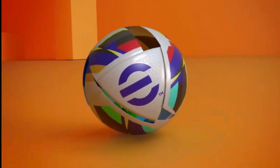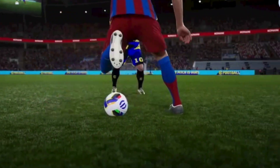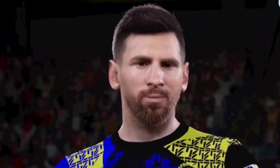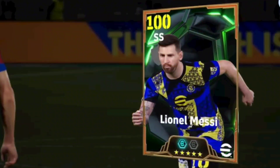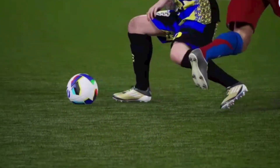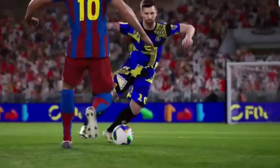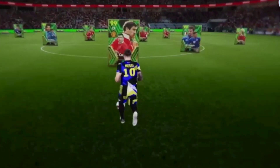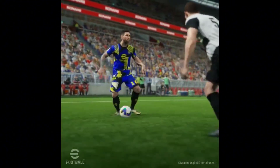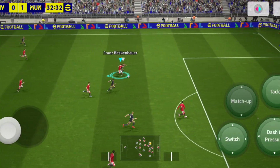What's up guys, welcome back to the channel. FC 25 is out and it came out with some brand new crazy features, and one of them — a game changer — is the finesse dribbling. This stuff is just on another level, it's a complete game changer. We are only going to talk about the finesse dribbling — forget even the double touch. The finesse dribbling was on the trailer, and I'm going to show you exactly how to use it.